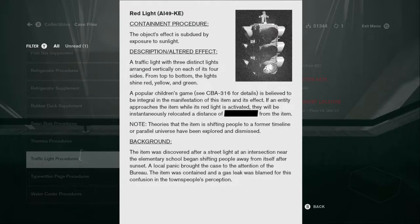The object's effect is subdued by exposure to sunlight — yeah, I guess it would be. Interesting, because its effect seems to travel through light. A traffic light with three distinct lights arranged vertically on each of its sides — from top to bottom, the lights shine red, yellow, and green. They had it backwards in the real game. A popular children's game, CCBA-316, is believed to be integral in the manifestation of this item and its effect. If an entity approaches the item while its red light is activated, they will be instantaneously relocated a distance of [redacted] from the item. Theories that the item is shifting people to a former timeline or parallel universe have been explored and dismissed. The item was discovered after a street light at an intersection near an elementary school began shifting people away from itself after sunset. A local panic brought the case to the attention of the Bureau. The item was contained and a gas leak was blamed for the confusion in the townspeople's perception.